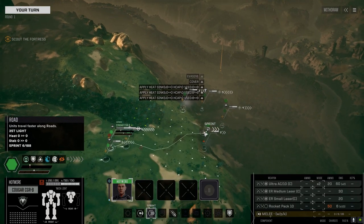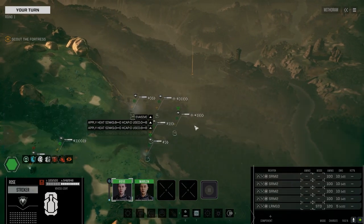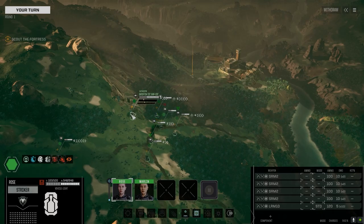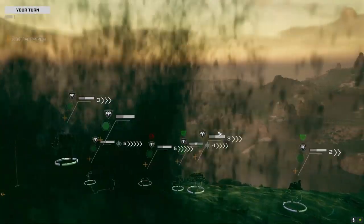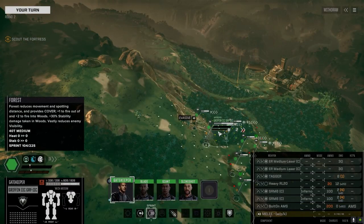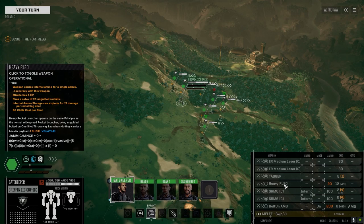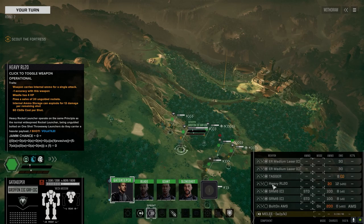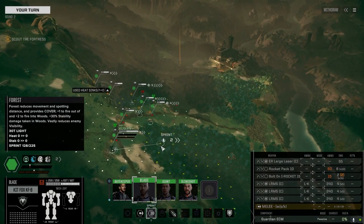I went with an Ultra 20 loadout for the Cougar with an ER Medium, ER Small, and a Rocket 10 pack for a little extra punch. For the Griffin I pulled off the ER Large and replaced it with a pair of ER Mediums and a Heavy Rocket Launcher 20. The Heavy Rocket Launcher 20 is 27 heat to fire, which puts us significantly over. It's 12 damage times 20, so if we get in close we're going to shred somebody really fast.